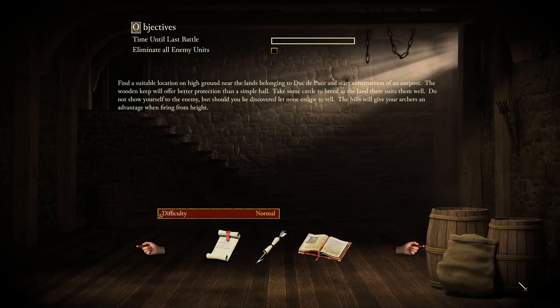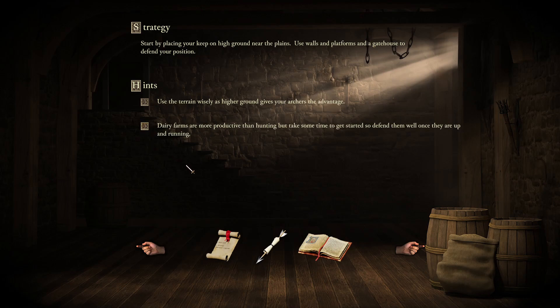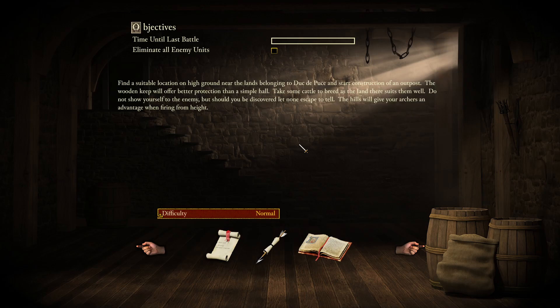Find a suitable location on high ground near the lands belonging to Duke DePuce, and start construction of an outpost. The wooden keep will offer better protection than a simple wall. Take some cattle to breed, as the land there suits them well. Do not show yourself to the enemy, but should you be discovered, let none escape. The hills will give your archers an advantage when firing from height.